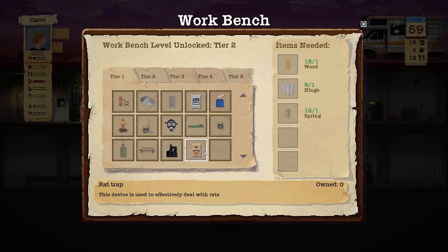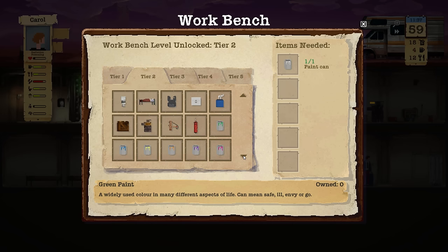I'm going to have a quick look at crafting. We can now build a rat trap, which effectively deals with rats, but I don't want to use the hinges. Looking at tier two — a poor bulletproof vest requires 10 leather and 22 or 8 nylon. I don't want to use all that leather; we can upgrade other things with that.